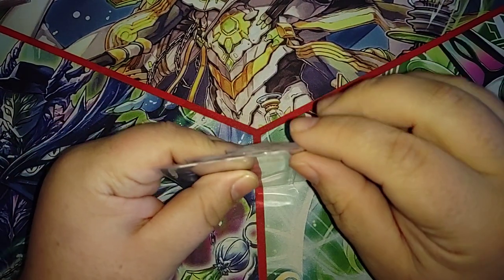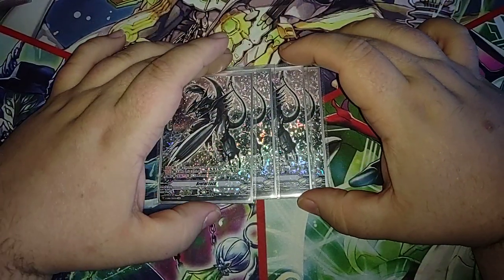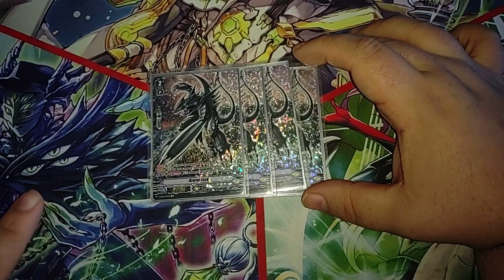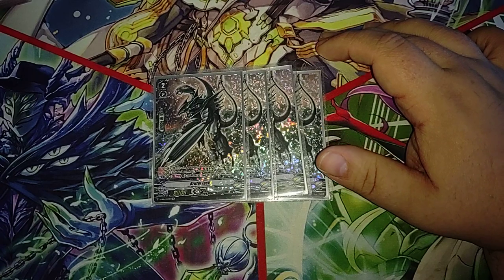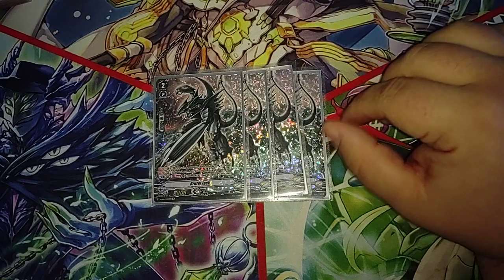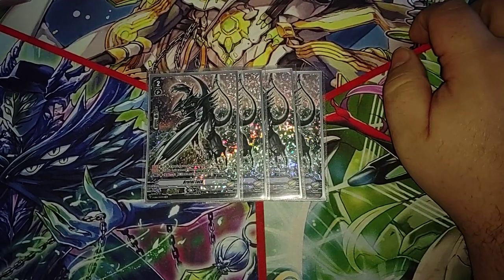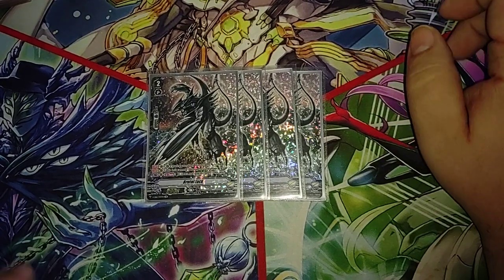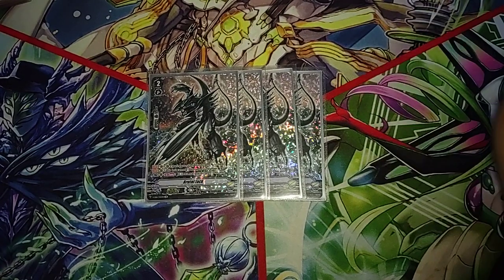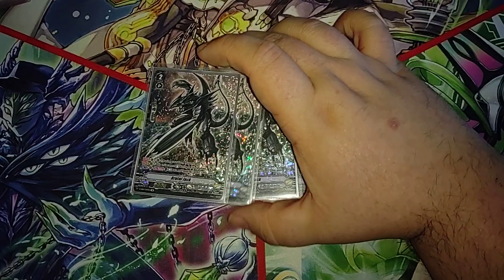Then we have four vBrutaljack. He is very much necessary for the deck because of his ability to stand himself — being able to rest two other rearguards to stand himself to get a proc off of Bustard, and then if you have a Scarlet Bird, call that down and re-stand the other two to proc Bustard two more times and draw a card at the same time is really nice. At 19k he's a great beat stick, or 24k if he's on the Accel 2, which this deck almost exclusively goes Accel 2.